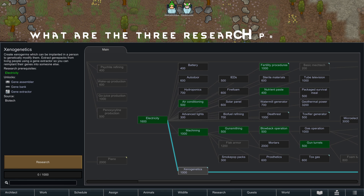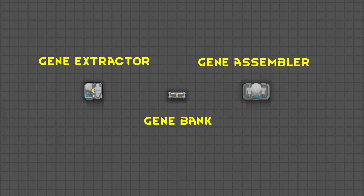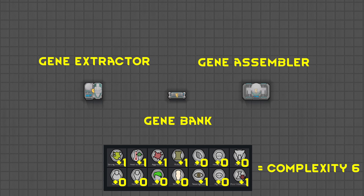What are the three research projects for genetics? The first research is Xenogenetics, which unlocks the gene extractor, gene bank, and gene assembler, allowing you to scan, bank, and assemble genes for implantation — which is called a xenogerm. Without further research, you will be restricted to xenogerms no greater than a complexity of 6, which is the sum of the complexity of the genes contained within the xenogerm.